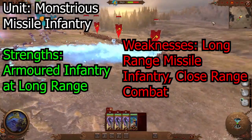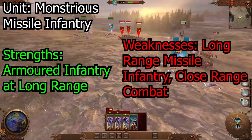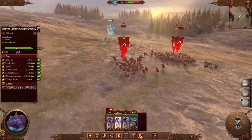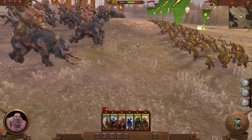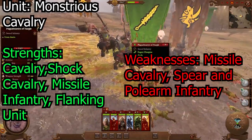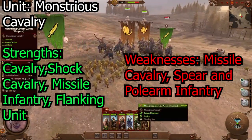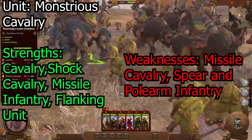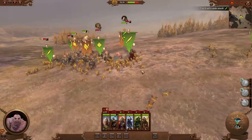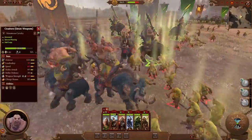Monstrous missile infantry or monstrous cannon infantry are pretty good at long range and pretty decent in melee as well, as long as they're not going against spear or polearm infantry or any anti-large units. Make sure you pair them up with some units that are strong against anti-large units. Monstrous cavalry are just the beefier versions of regular cavalry and shock cavalry combined. They run pretty fast — a little bit slower than regular cavalry — but they take a lot of beatings. Keep them in the front line and in the flanks. Be aware that monstrous cavalry are pretty weak against anti-large, so pair them with units that can handle anti-large threats.